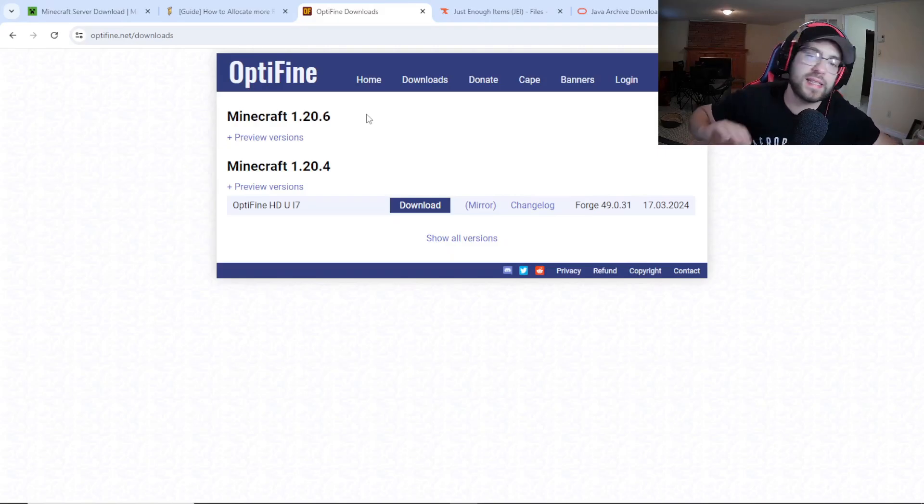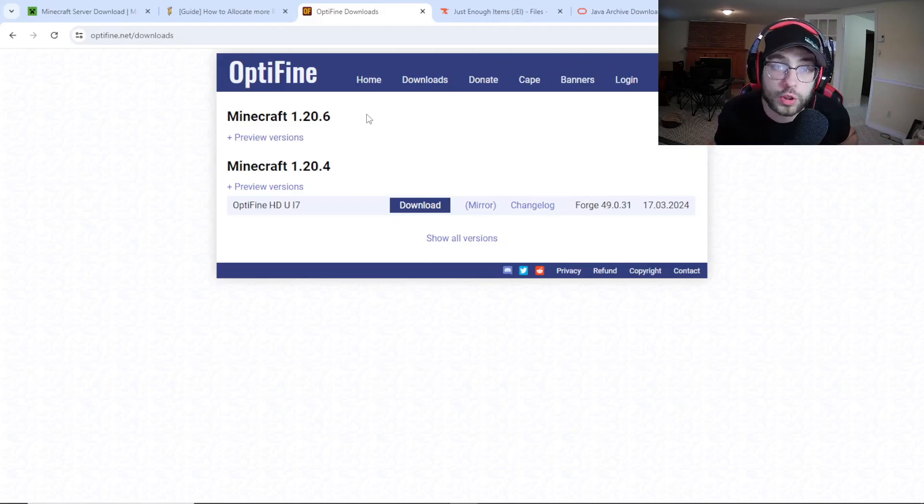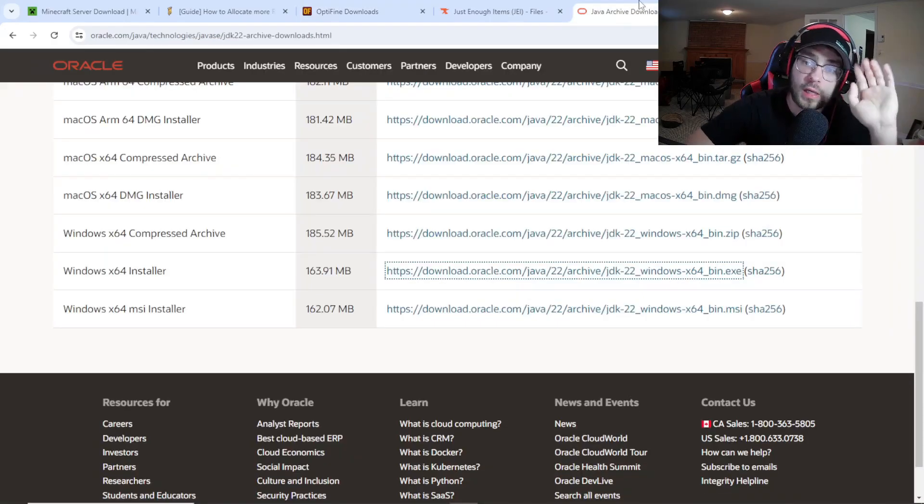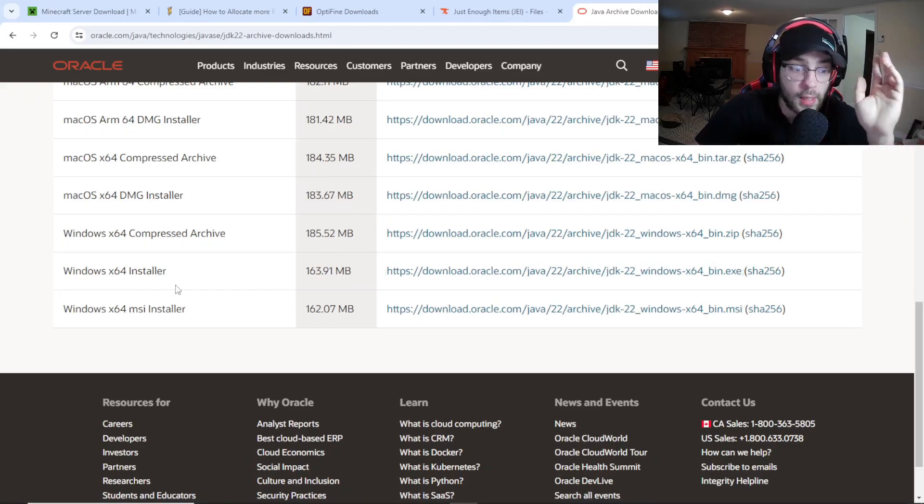It's the same exact process. The only thing you have to make sure is that your Minecraft server and your Forge are the exact same versions. If you get a 1.21 Minecraft server and a 1.20 Forge, it's not going to work. It doesn't matter what version you use — in this example I'm using 1.21 — but you can use any version as long as your versions match exactly. If you wanted OptiFine, you'd create a server in 1.20.6 and get Forge and your mods in 1.20.6.